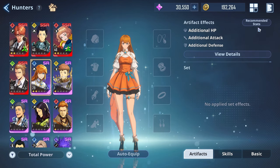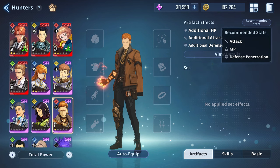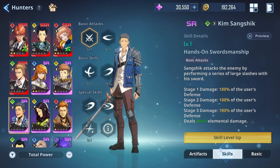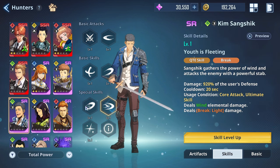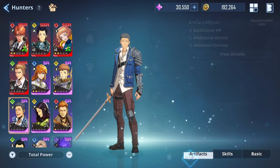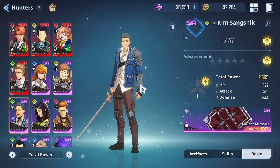For literally anyone — even the SR units — if you need help knowing what to build, just look at the recommended stats. If you really want to dive deeper into the character, you can come here and see how they work, see what their damage is actually based off, and check if they have innately good stats. From there you can figure out what to optimize further.